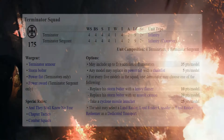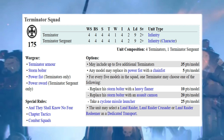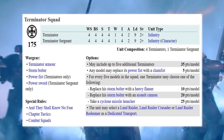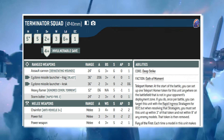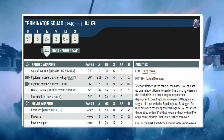Case in point: back in seventh edition, Space Marine Terminators used to have a two-up armor save but only one wound, so any failed save meant bye-bye for a supposedly elite unit. Now they still have their two-up armor save but three wounds to act as a cushion for bad dice rolls.